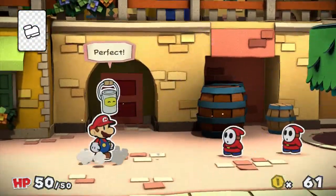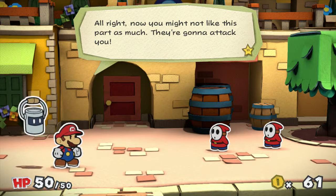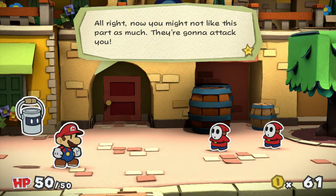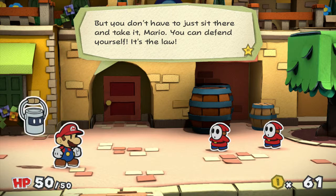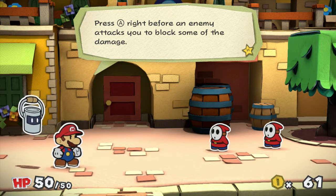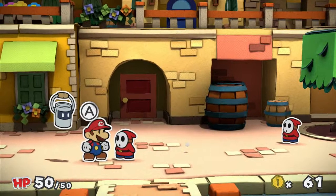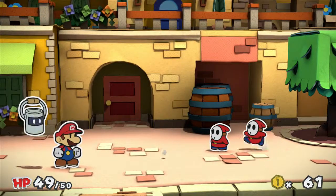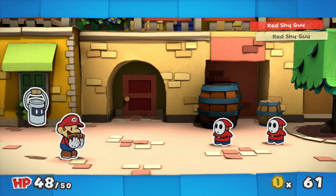Excellent! Now you might not like this part as much — they are gonna attack you. But you don't have to just sit there and take it, Mario. You can defend yourself. Press A right before an enemy hits you to block some of the damage. Yep! Huey is proud of me.